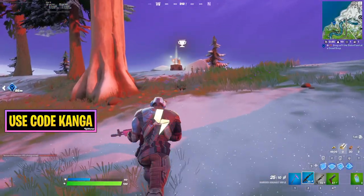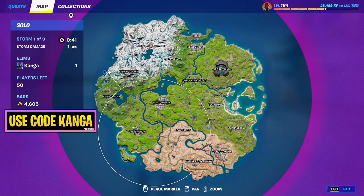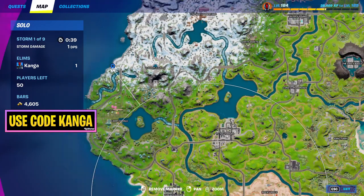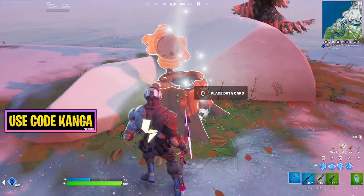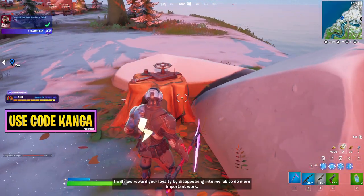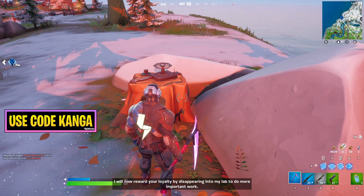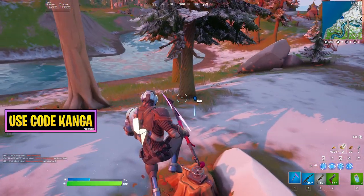It's a little bit off on the marker, so I'll get a bit closer to it and then zoom in exactly where you want to be marking. You can see right here on the map is where you're gonna be heading, and then all you have to do is just place the data card like so, whatever button it tells you to do there.